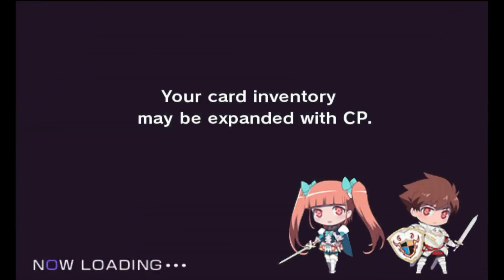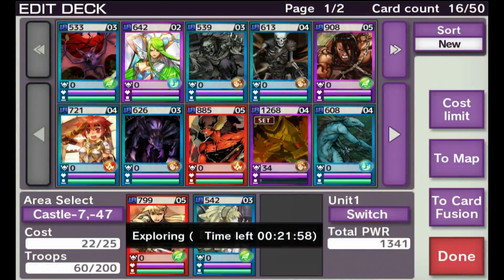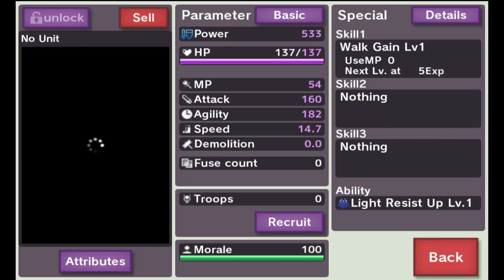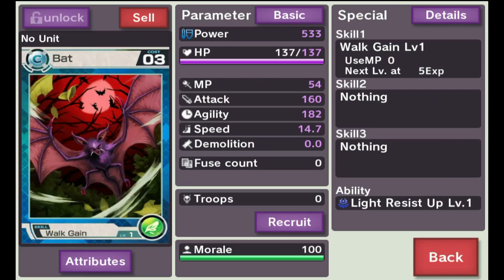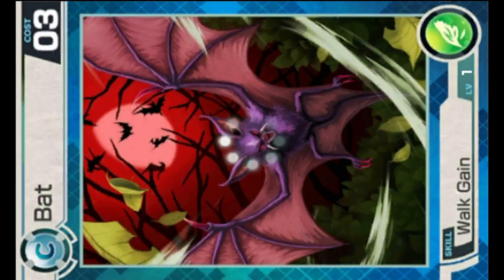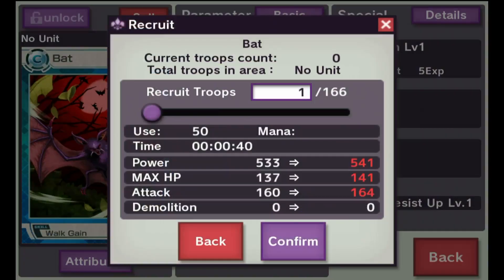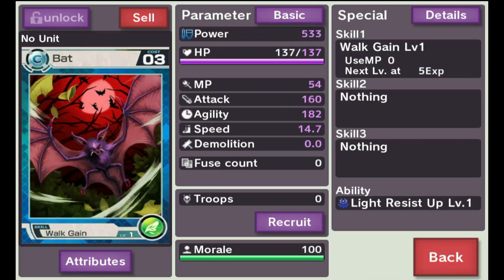Now I'll head over to my deck and check out those two cards I just acquired. So there's my bat — not that great. You can have a look at its attributes, and if you're into the artwork you can look at that too. You can recruit troops for it, which does require mana, and mana you acquire in your towns. And you can have a look at what skills it has available.